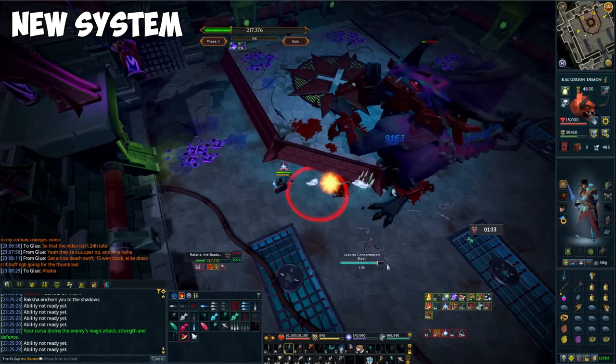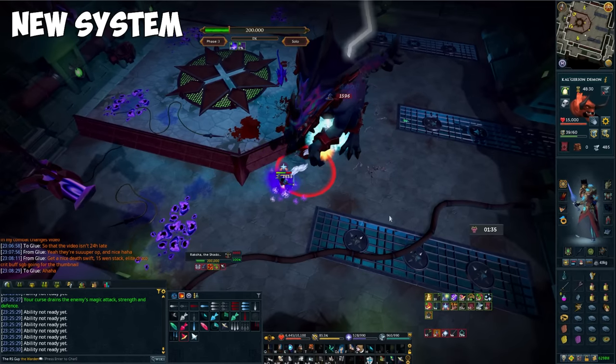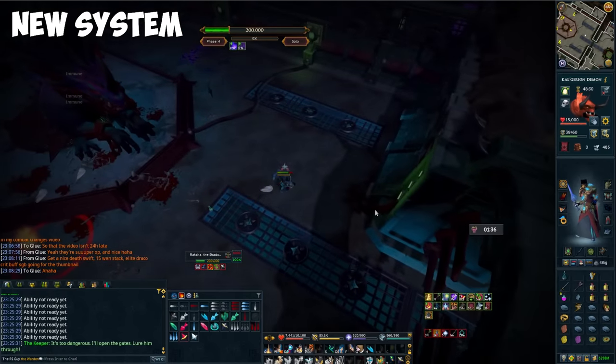This is extremely good for intuitive learning, because now if you hit a button and it does a lot of damage, you know it isn't just the ability high-rolling and you probably did something good.